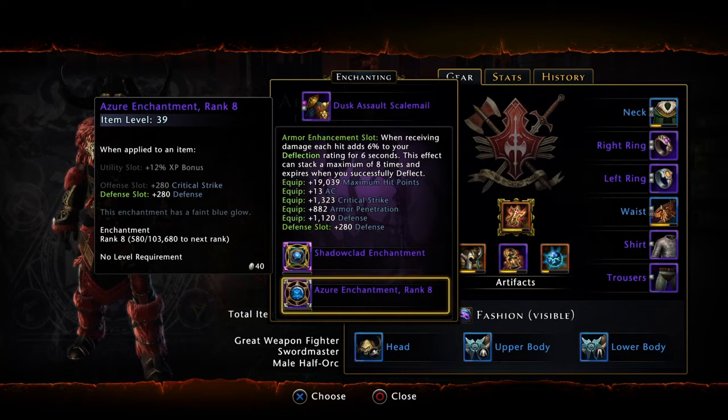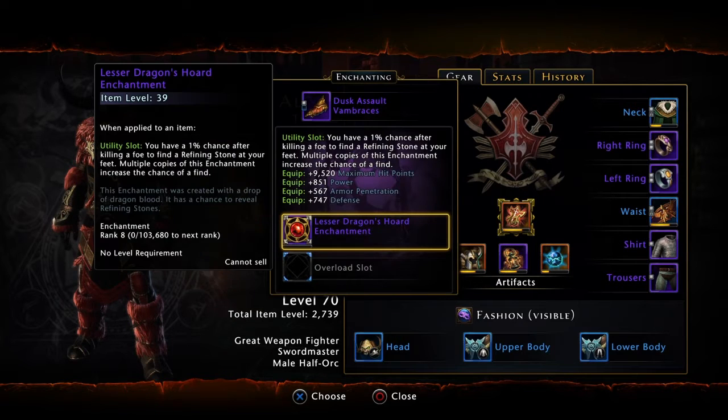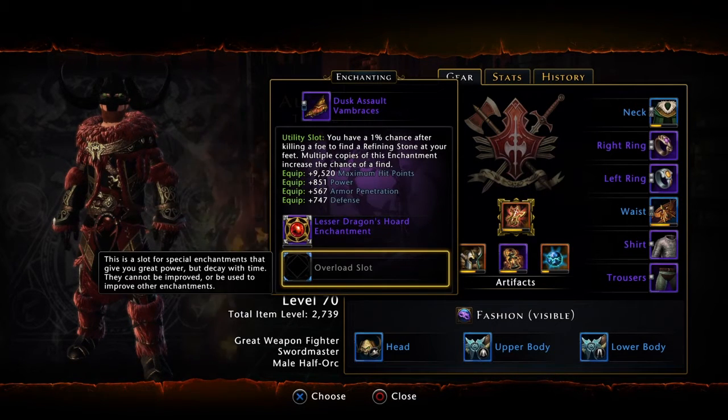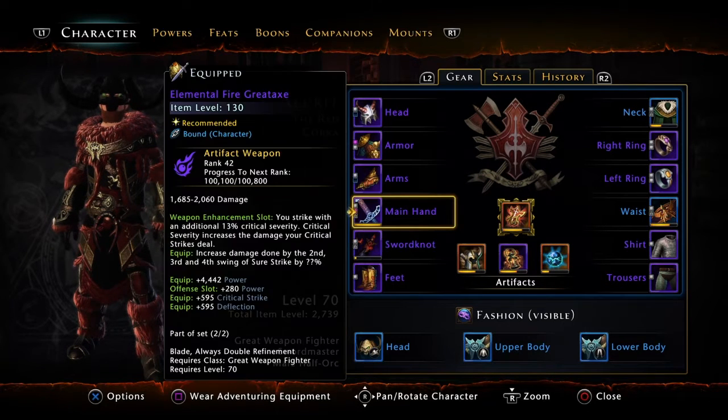This is the other one I use - I just go with the defense. I got it up to rank 8, giving 280 defense. For the arms slot, I have a lesser horde enchantment, and I need to buy some more overload slot enchantments.